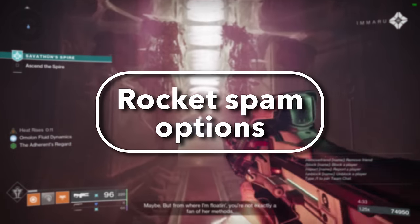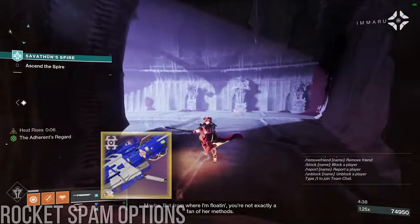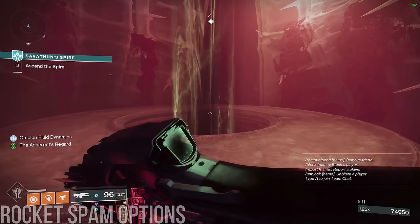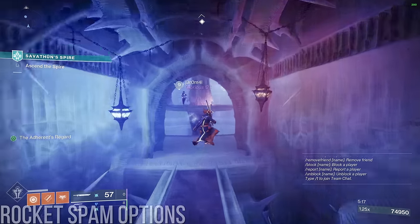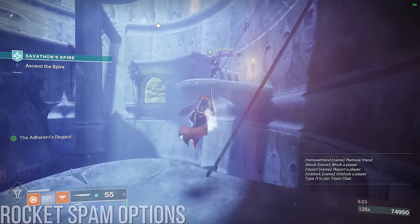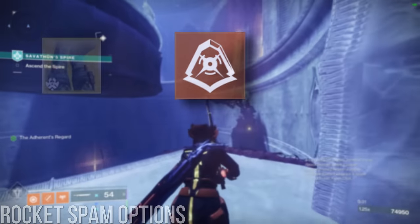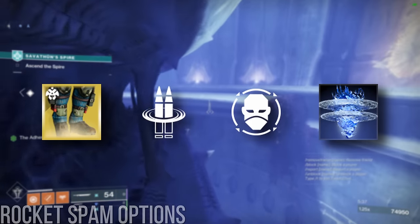Rocket spam reload options. When it comes to spamming rockets, there are two values you should know. There are two rocket frames relevant for damage: aggressives and adaptives. They do the same damage per shot, but aggressives have worse overall stats with a faster fire rate — specifically, aggressives fire at a max RPM of once every 1.083 seconds, while adaptives fire every 1.166 seconds. The key detail is that rocket reload options should aim to keep the time between rockets as close to this max RPM as possible. Marksman's Dodge takes 1.366 seconds between rockets, while options like Rain of Fire, Reconstruction, Envy's Assassin, and Whisper of Impetus take less time to load rockets than what is required to fire at max RPM.